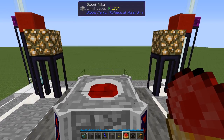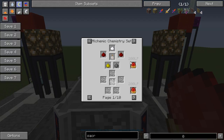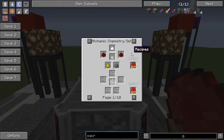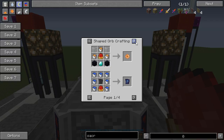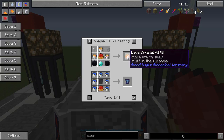So we've got our blood orb. You can use it for a few different things. One is to use the alchemical chemistry set to make different things that require LP from your personal network. You can make a lava crystal, which uses your LP network to cook things in a furnace. You can put it into certain mod items that burn furnace fuels, but be careful - there have been a couple of instances where it breaks and you're stuck.